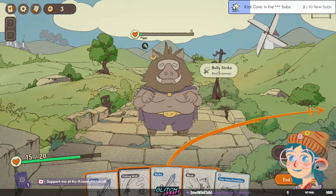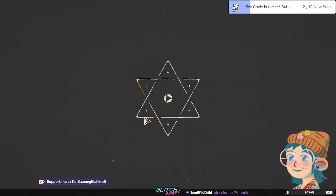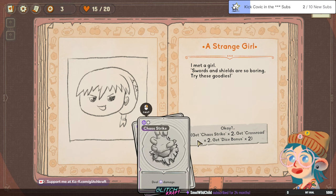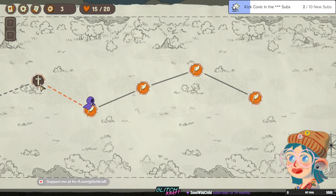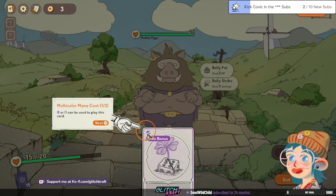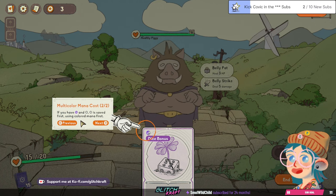Petting — yeah, I would like to pet him. Another heal card. Strange girl — I met a girl. Swords and shields are so boring, let's try these goodies! Get two times, get chaos strike and a bunch of other stuff. The girl left. What the hell is all this? I love it a little. Multi-color mana cost — you can use two types of mana for this if you want to.